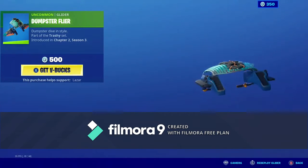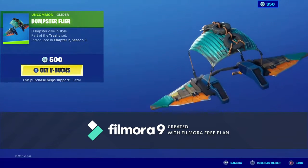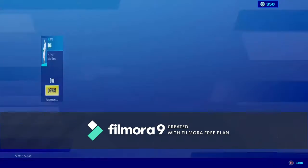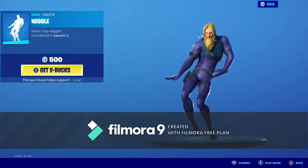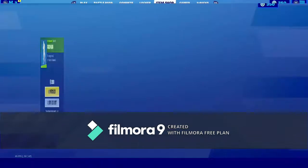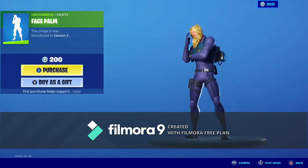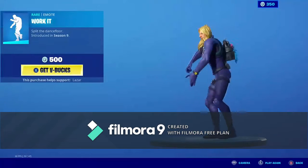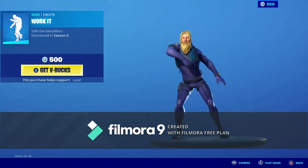For the daily random, we have the Dumpster Flyer — that's a new emote. For emotes we have Wiggle, Face Palm, and Work It.